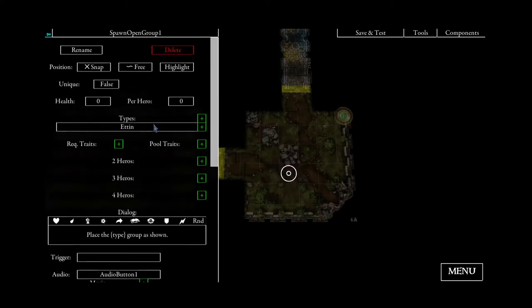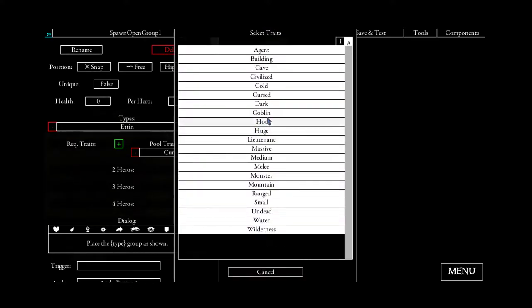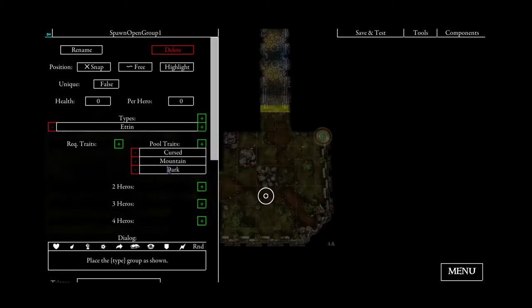As I said before, we don't want a defined group but a random group instead. That's why we use this pool traits option here and we say we want a random monster from the cursed trait, the mountain trait, or the dark trait. So randomly a monster of those groups will be chosen. If you still have something selected in the types, this says those groups should not be chosen even if they have one of these traits. So even if the Ettin has the mountain trait, it will not be selected.